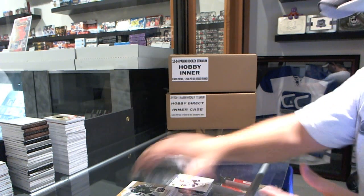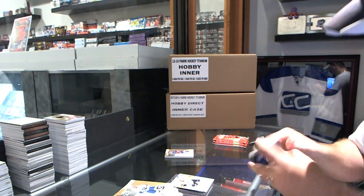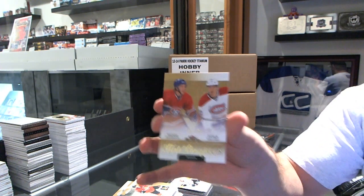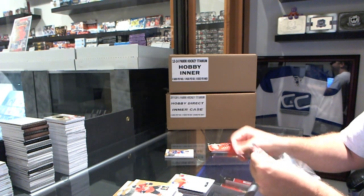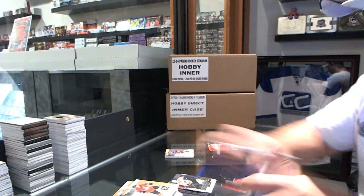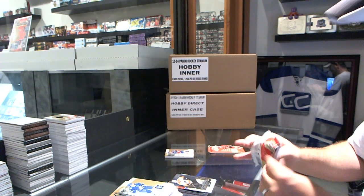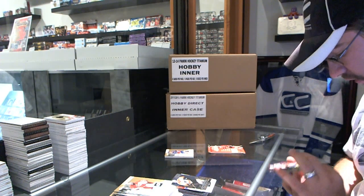Skybox Premium, Anze Kopitar, for the LA Kings. For the Montreal Canadiens, Dual Rookie of Michael Bourneval and Patrick Holland, number 299. That's our Flyers — Claude Giroux. That's pretty sexy.